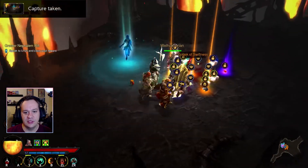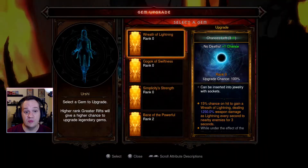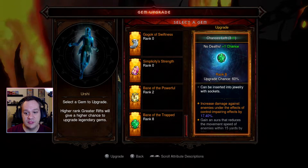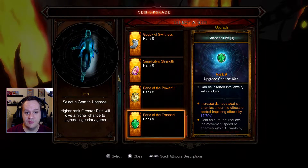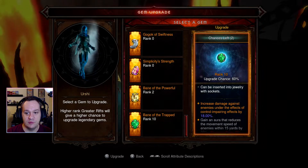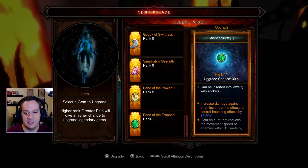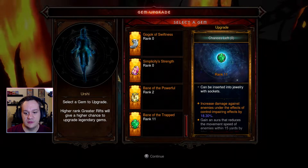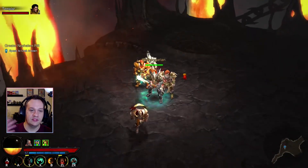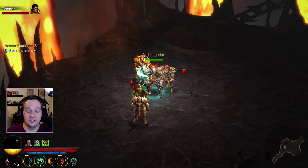Well done — we got a ring. We are looking for a ring for the build, and we don't have any of our legendary gems socketed yet. We're still trying to upgrade them. Bane of the Trapped is obviously going to be something we want — it's basically free damage if you can put it in something. We'll always be trying to get that to level 25. If you get it to level 25, it actually puts out a slowdown aura that triggers the damage from itself, so you don't need anything extra.